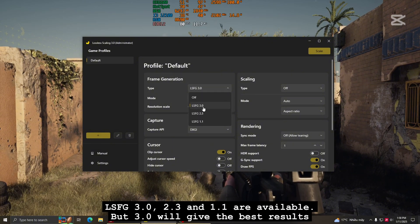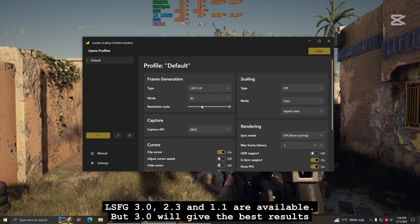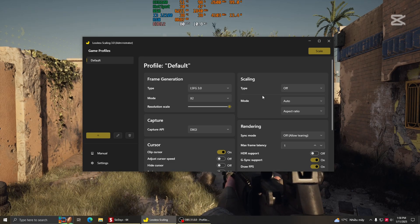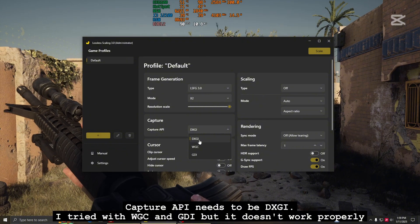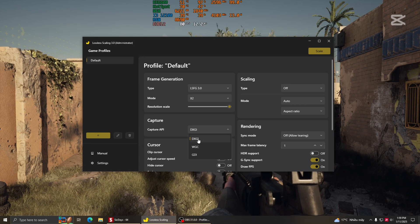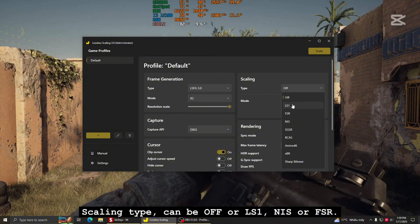LSFG 3.0, 2.3 and 1.1 are available, but 3.0 will give the best results. Try with X2 mode and Resolution Scale 100. Capture API needs to be DXGI — I tried with WGC and GDI but they don't work properly. Scaling Type can be OFF, LS1, NIS, or FSR.